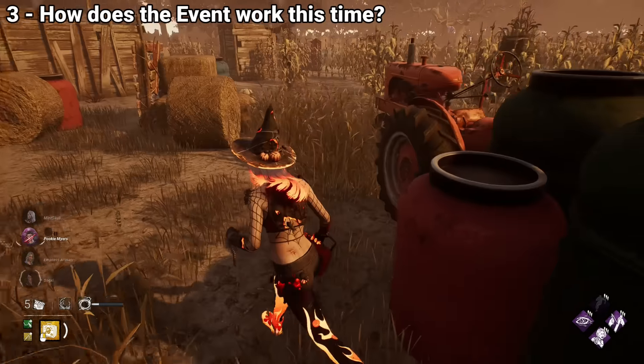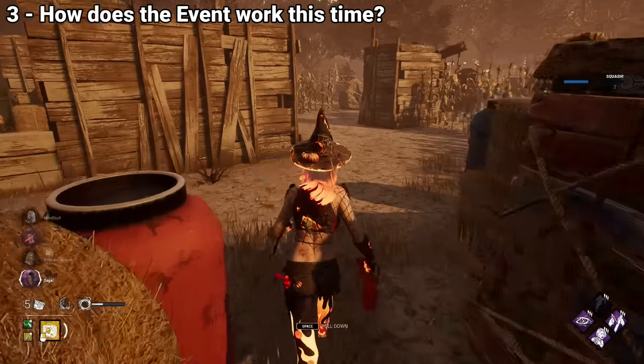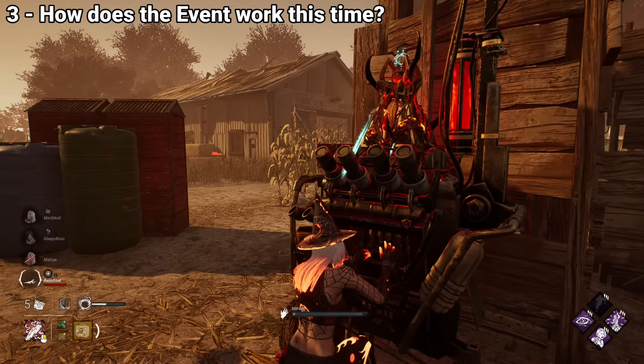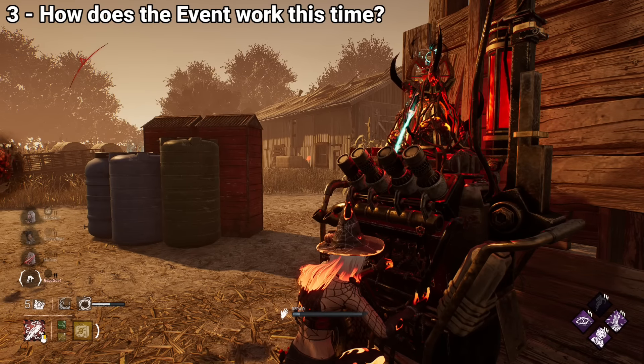Let's explain how the Haunted by Daylight event works. It's all about void energy, which you can collect by various means. As a survivor, if you repair generators, you will be showered by a constant stream of void energy, so this is one of the most efficient ways to get it.